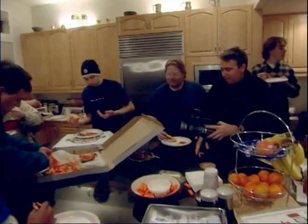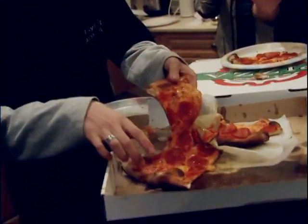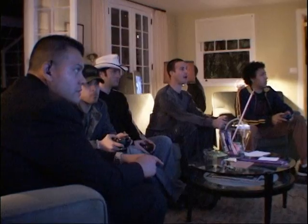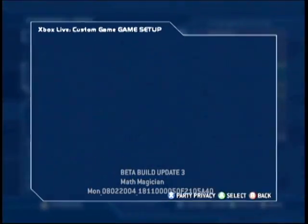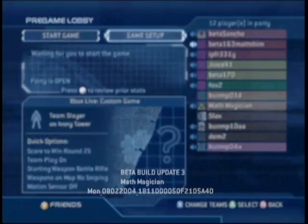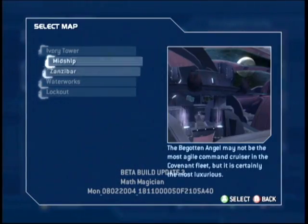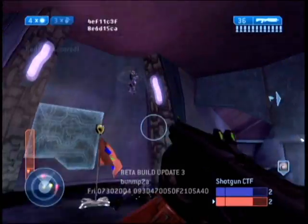Everybody likes to go to their buddy's house, order pizza, get something to drink, wipe the Cheetos off your hands, jab each other and call them names. What we wanted to do was take that whole situation and bring it to Xbox Live. We tried to create what we call the virtual couch — a party system where you and your friends combine together online and can jump from game to game, and you and your friends will always be together.